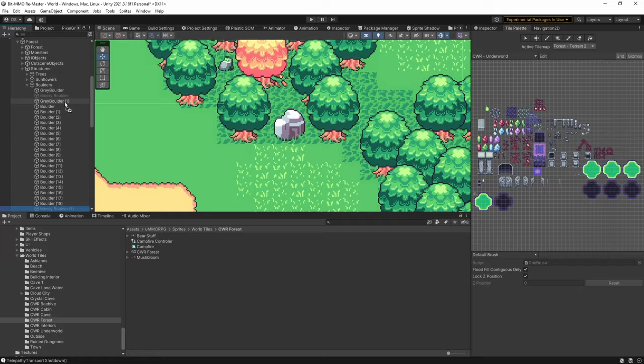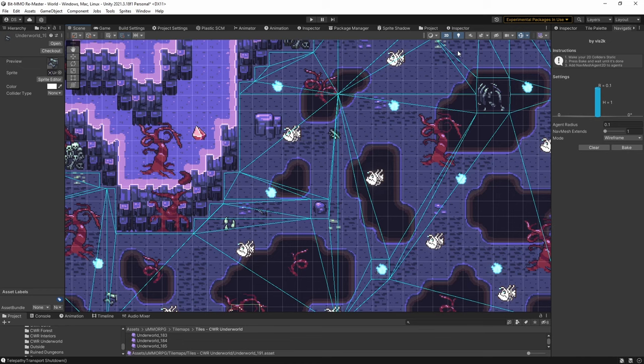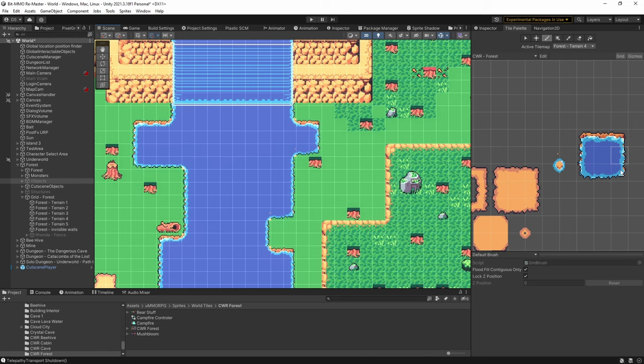There was a whole ton of sprite sorting layer issues that have been fixed, so rocks no longer clip into the player's head or render over players in weird ways. All of the small rocks and bones in the underworld now have their collision removed, so the battle area is a bit easier to traverse. And the river in the forest map now has proper collisions on the bank, so no more walking on water.